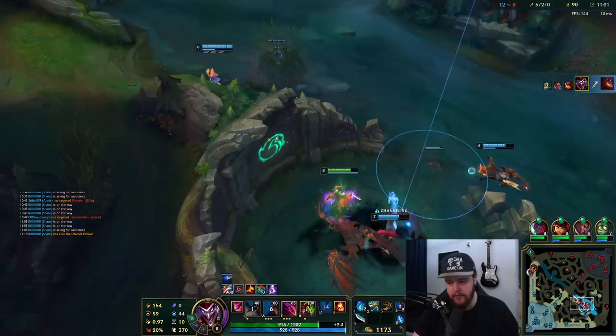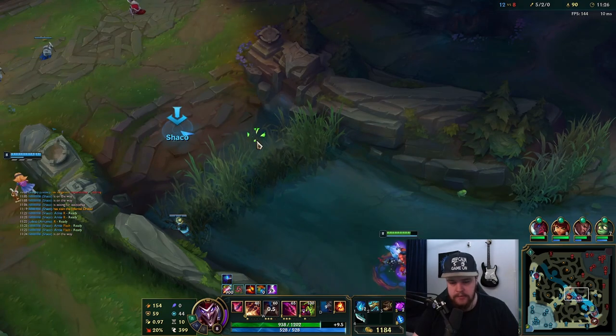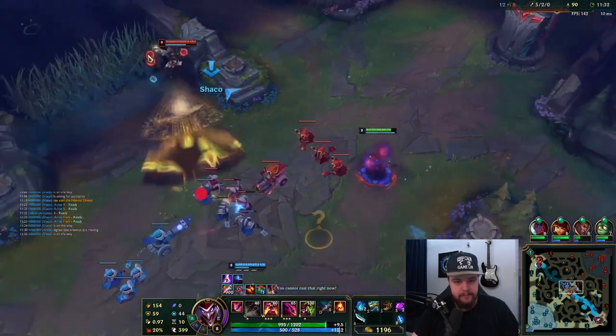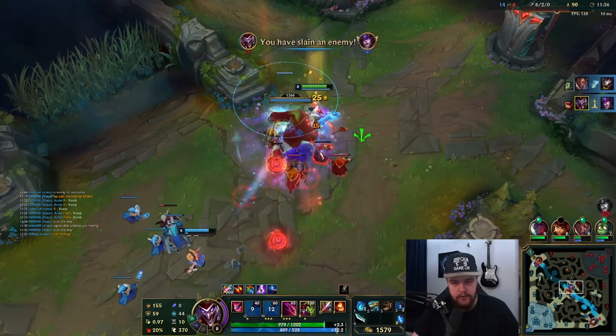Lilia doesn't have flash so I guess it didn't really matter, but I was hoping she would just flash the wall and go for it. She does have flash-ult now so we might be able to look mid. Could be wasting my time though — this is a free kill, good, perfect.